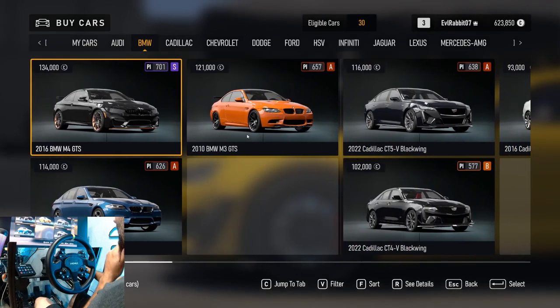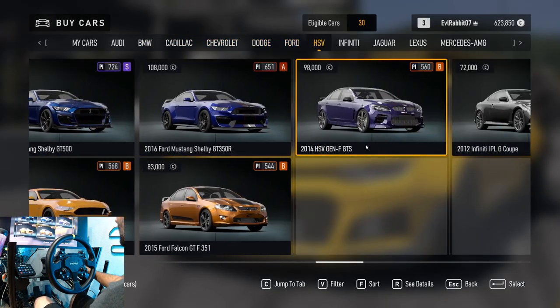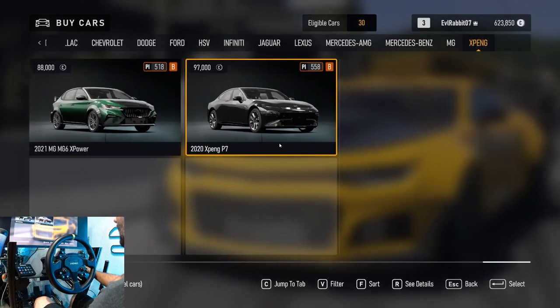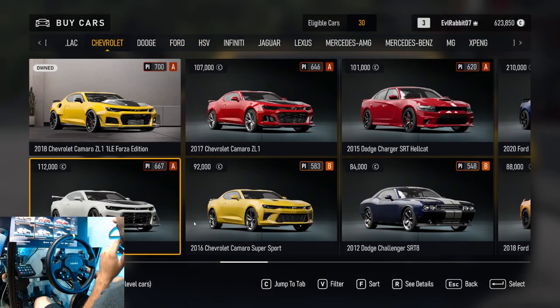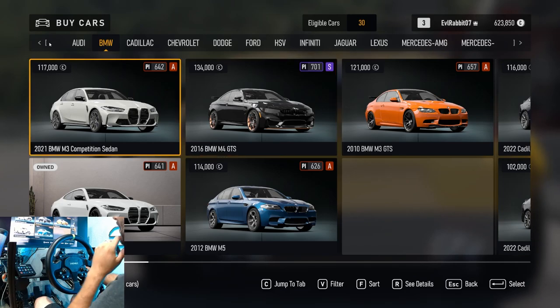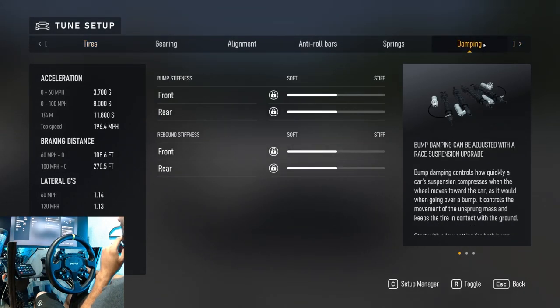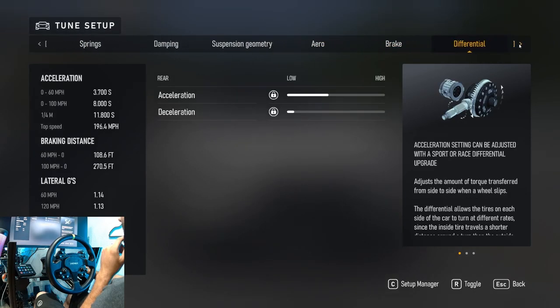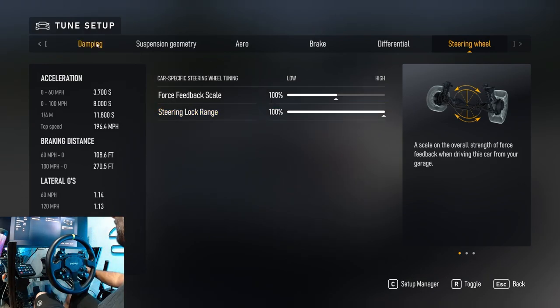Let's see what cars we can actually use — we have an E92 M3 GTS. We already have that. There aren't many cars we can use and I don't feel like buying a full car right now. So I want to go back to my cars, get the M4, and go see about tuning it. I think it's just gonna be making sure we're on full max steering, and then we're just gonna go full send.